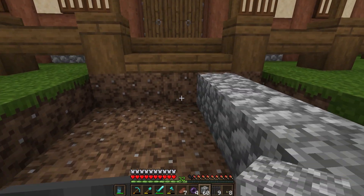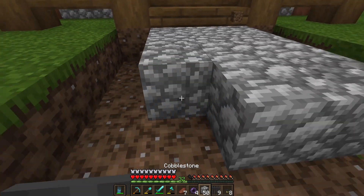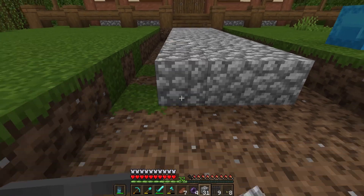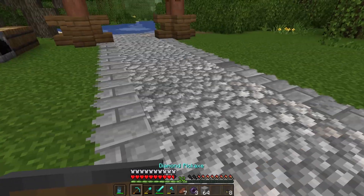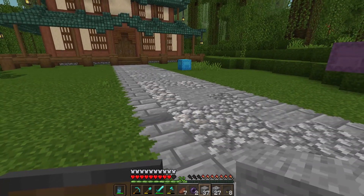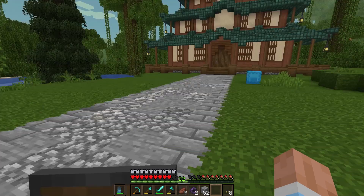A simple road like this, get rid of those underneath. The road is all filled in and I think this looks all right. We may mix in some stone here and there. Yeah, that looks pretty cool. I like that. I got some more stone in there.